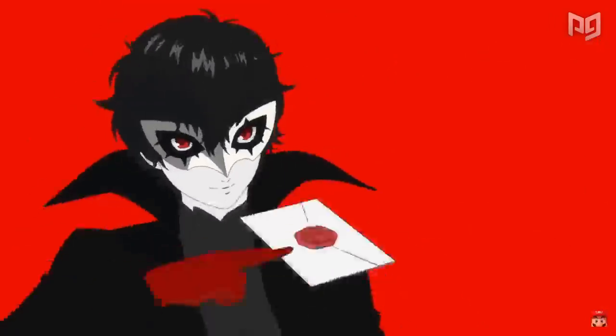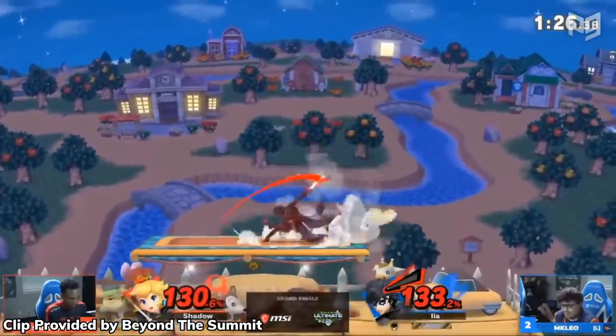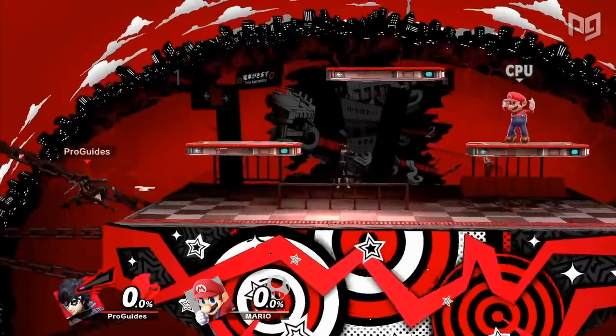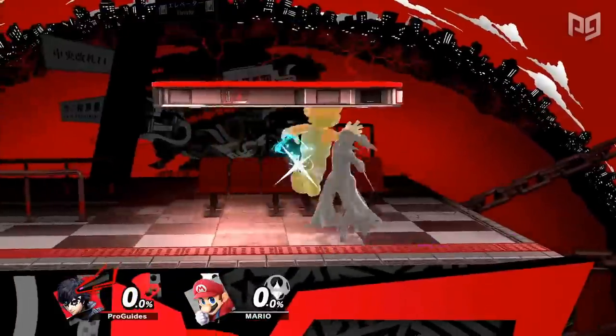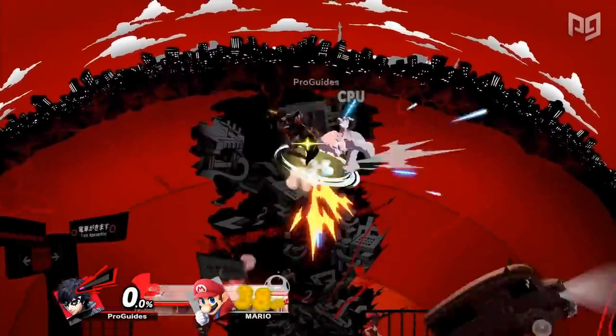Upon his release, Smash players instantly recognized Joker as a strong character, with world number one player and current best Joker, MKLeo, instantly taking a liking to him. Joker's fast movement, versatile combos, and deadly Arsene factor make him a contender for the best character in Smash Ultimate. In this video, we're going to show you just what makes Joker so broken and how you can abuse him yourself.